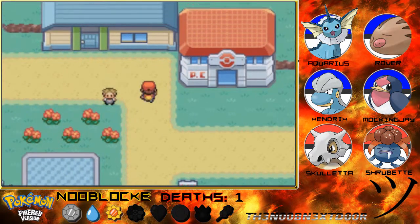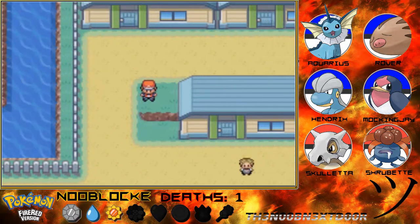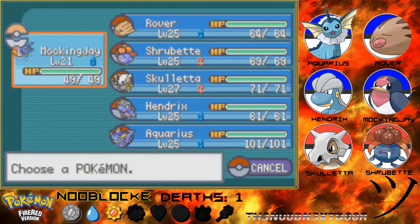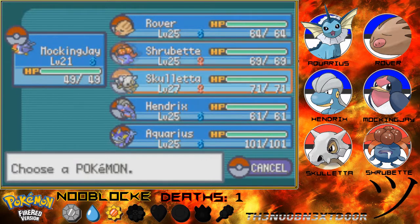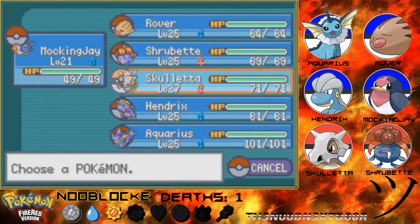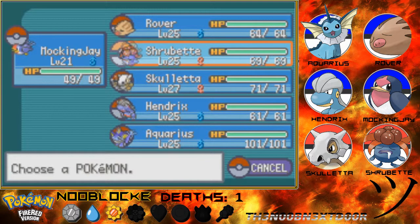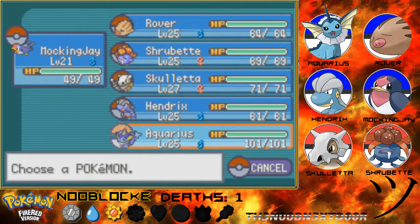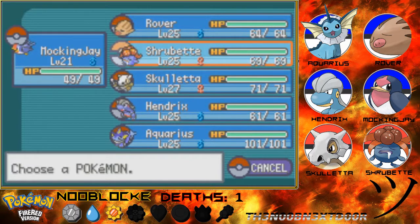Hey guys, what is up, this is the Noob Next Door here and we are back on Pokemon Fire Red Nuzlocke. Today we have a new addition to our team - Mockingjay. We're bringing Mockingjay along because I looked it up and the next gym has grass types, but two of the three Pokemon the gym leader has are grass-poison, so Mockingjay is super effective on all three of their Pokemon.